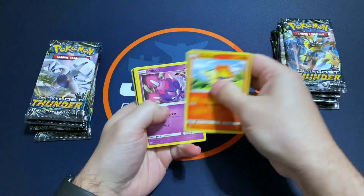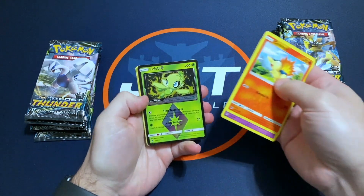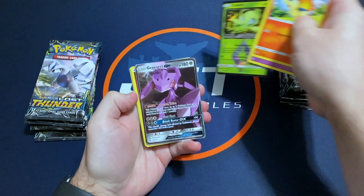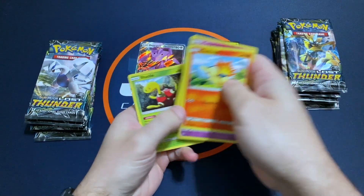So we had a Full Art Suicune last time — it was really sweet. And there's a Celebi, not bad. And a Genesect GX. Ultra Rare, we'll take that.